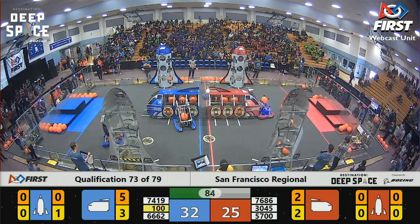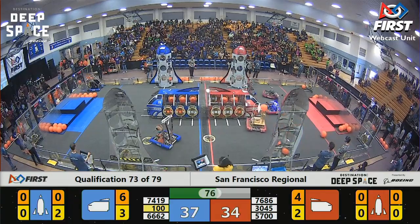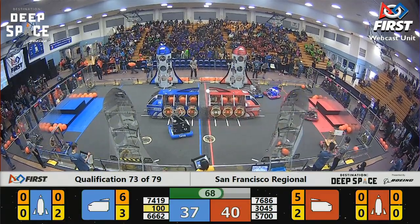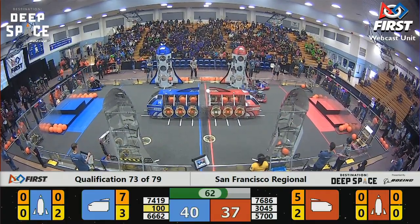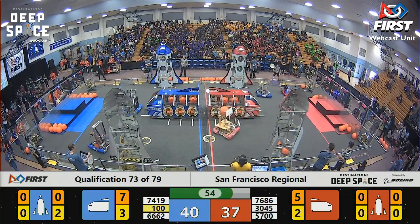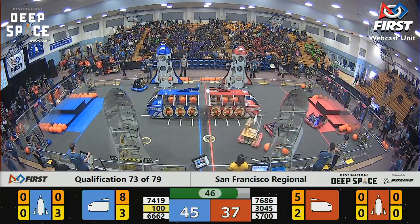The all-wood robot Woody of Team 7686 now at the half zone of the Red Alliance. Their teammates are focusing on scoring into the cargo ship and they're coming over to assist them in that goal. Falcon X and their robot Obi-Wan is the Blue Alliance's defensive hope, bumper to bumper against 3045 and 5700. Very excellent zone defense being played by that drive team, seeming to help out the Blue Alliance very well.